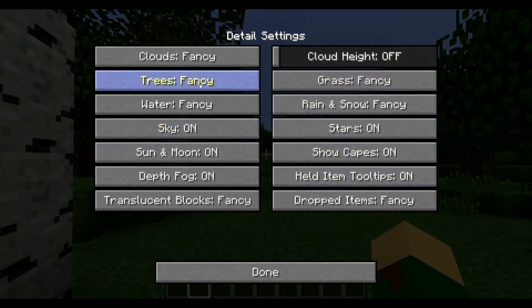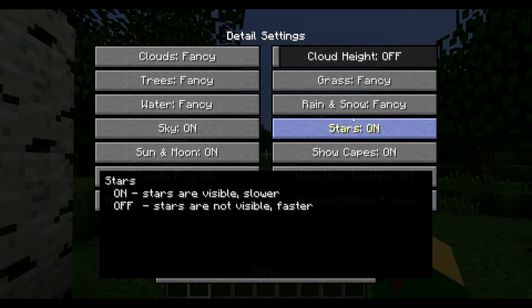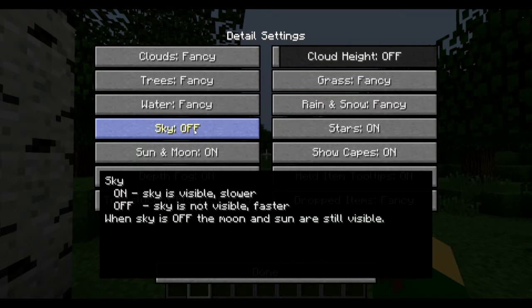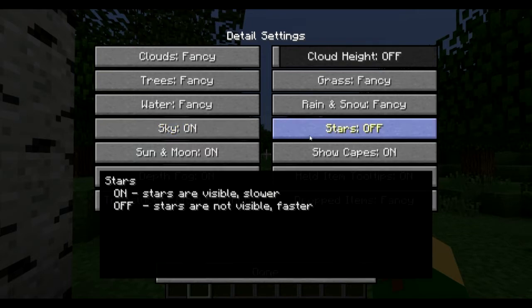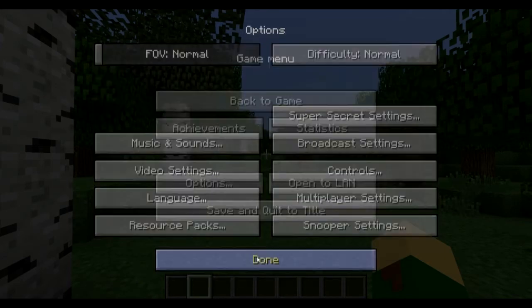Rain and Snow: you can turn that completely off — you'll still hear the sound though. Definitely leave it off if it lags you. Some people like the rain so they might put it on Fast. I leave it on Fancy because my computer can handle it. Sky: if I have it off, it looks grayish and doesn't look good — leave it on. Stars are similar — not much of a performance hit either.